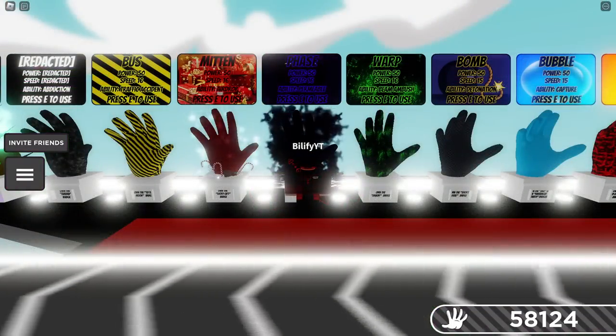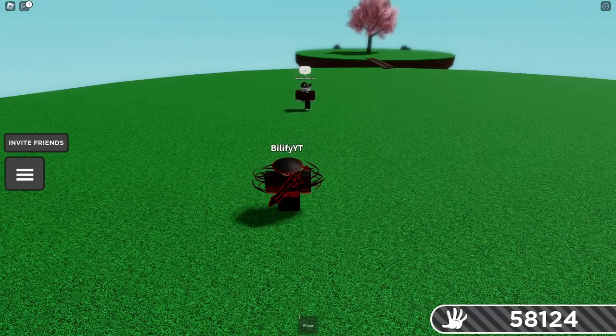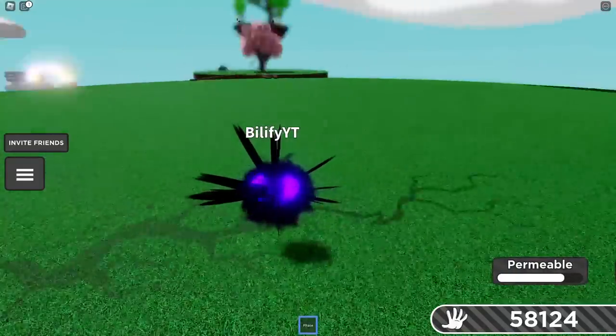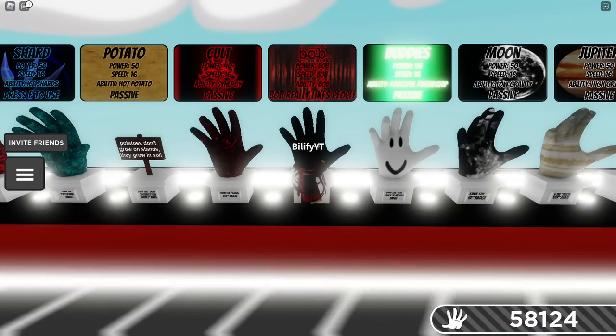FaZe — you can absolutely counter this glove with it. There's no way that you as a FaZe are gonna get injured by this at all. Regular slap — light work for FaZe. You are never in any danger. Like always, you could bomb Bubble Jet and Shard to keep them away from you, Bob to keep them away from you.